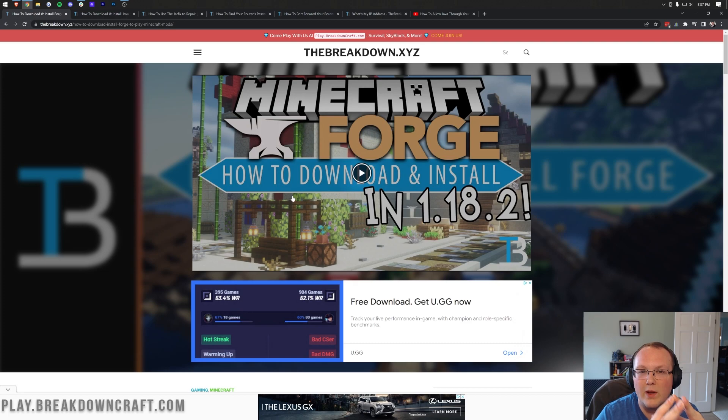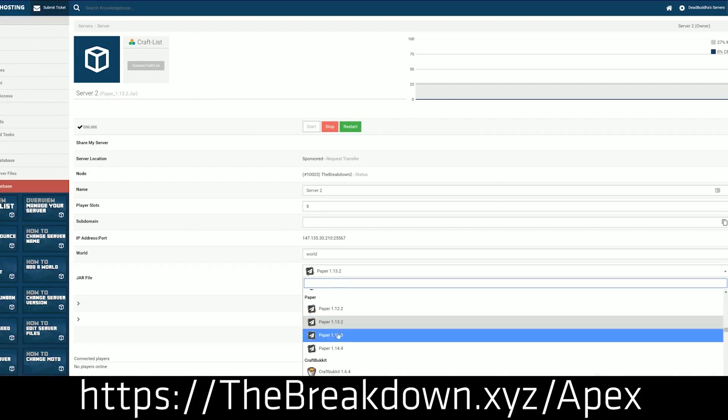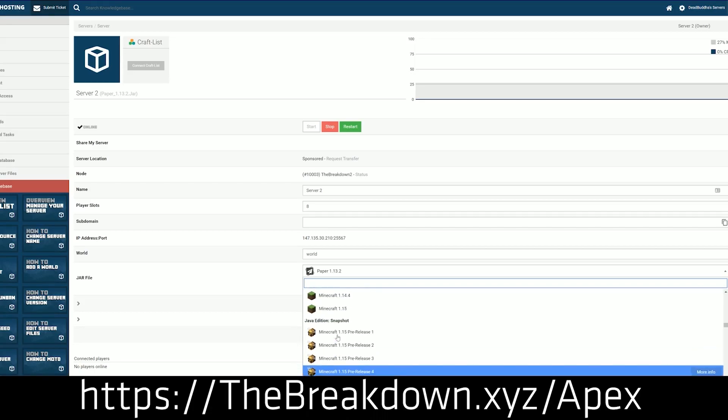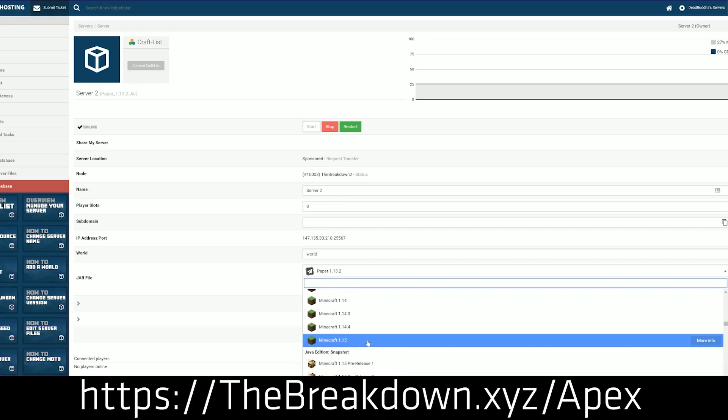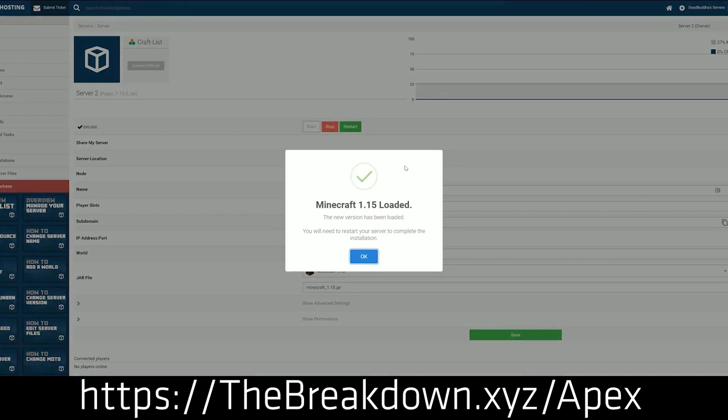But if you want the simplest way possible to start a Minecraft server where you don't have to worry about hardware, security, DDoSing, or anything like that, and it's just super simple to set up and can be up all the time — that's where Apex Minecraft Hosting comes in. Go to the first link down below, breakdown.xyz/Apex, to start your very own Forge Minecraft server in just a few clicks. Literally in under five minutes, you can have your Minecraft server set up and mods installed. If you're looking to start a mod pack server, Apex allows you to do that in one click by just selecting the mod pack you want to play.